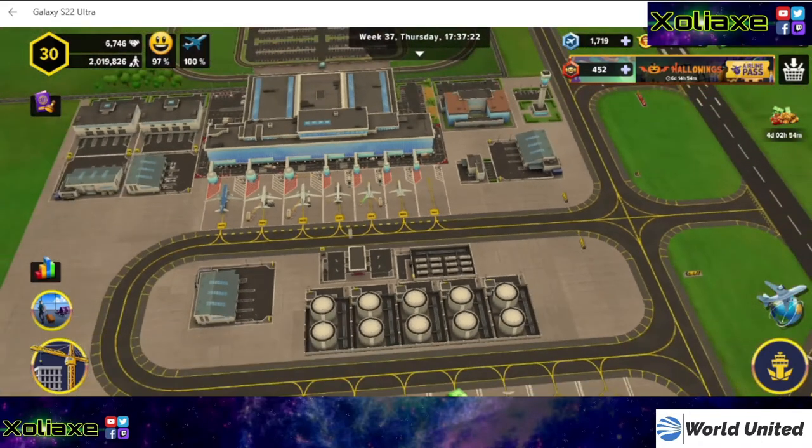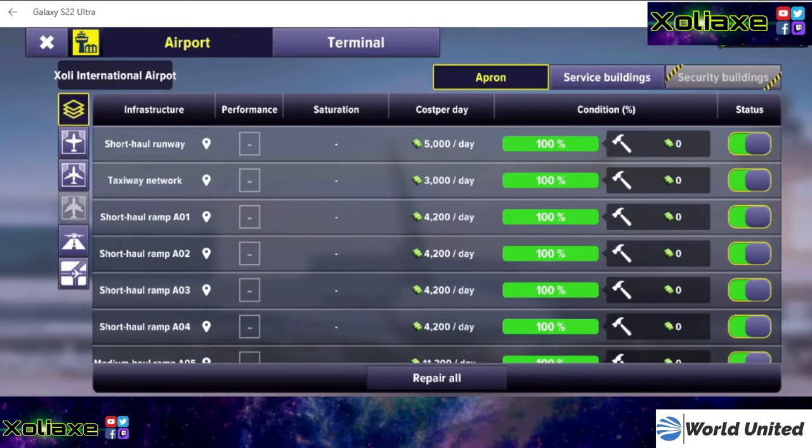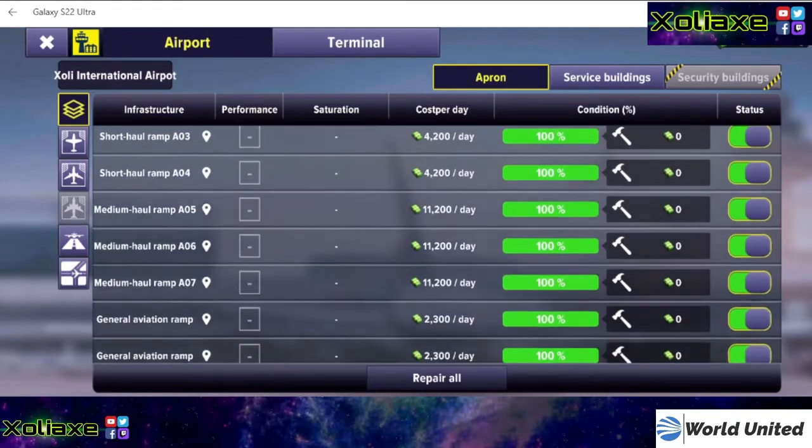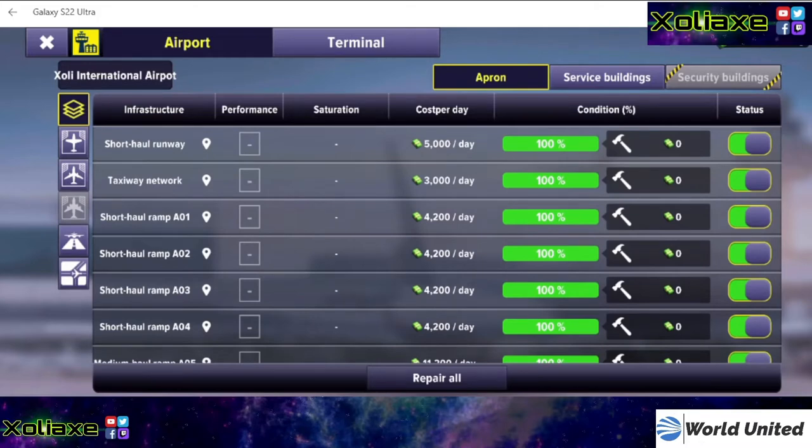Another frequently asked question is how to repair your runway. In the bottom right, hit the airport tab. As you can see, you have all of your ground structures listed there. Hit 'Repair All' — I've recently done mine so I don't have the option right now. You can repair individually, but I highly recommend just hitting the repair all button. It's a lot easier.